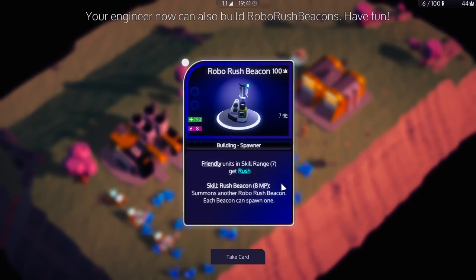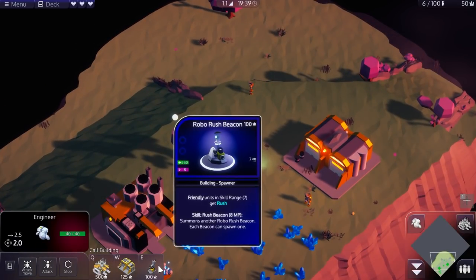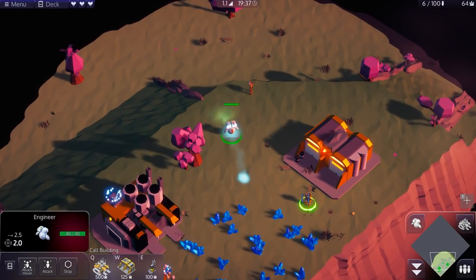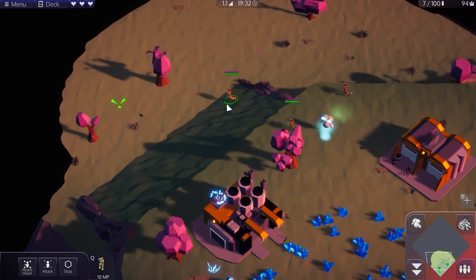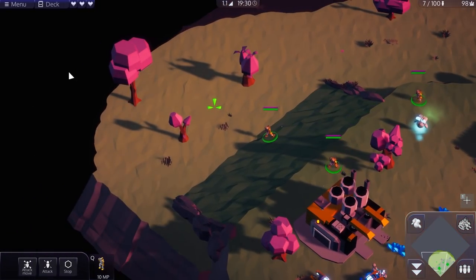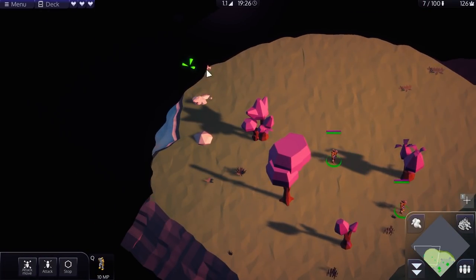Engineer can also build Robo Rush beacons. Friendly units gain skill range. Skill Rush Beacon, 8 MP. Summons under the Robo Rush Beacon, each beacon can spawn one. Increase the movement speed by 50%. But I have to actually build those. I'm going to start exploring. It looks like there's only so much I can do at the moment, so we just want to get out here and start punching things if we can.